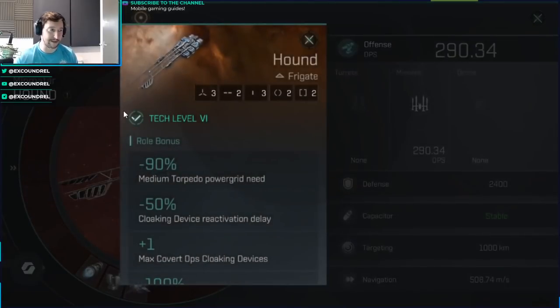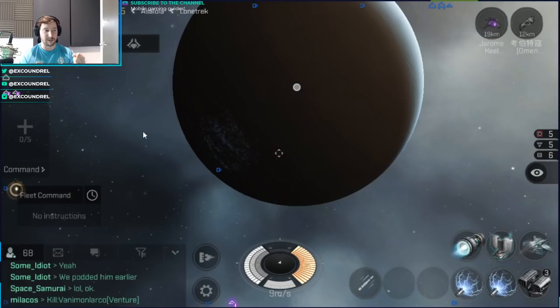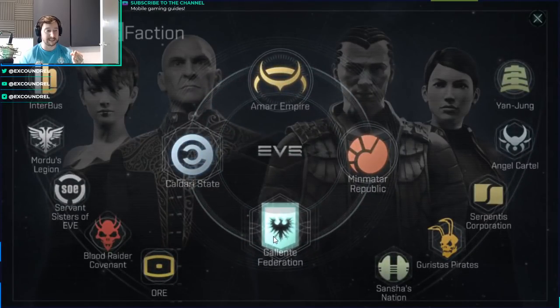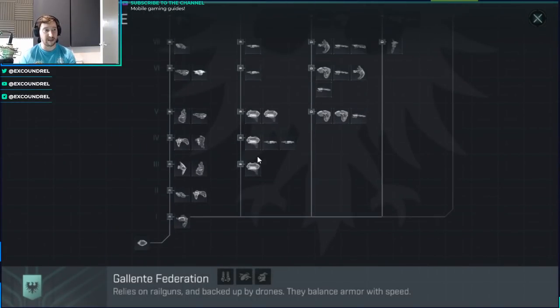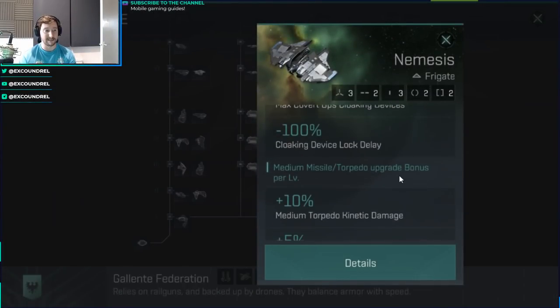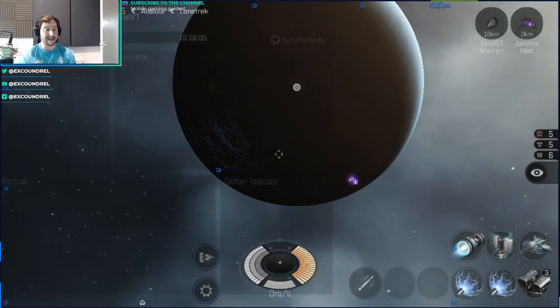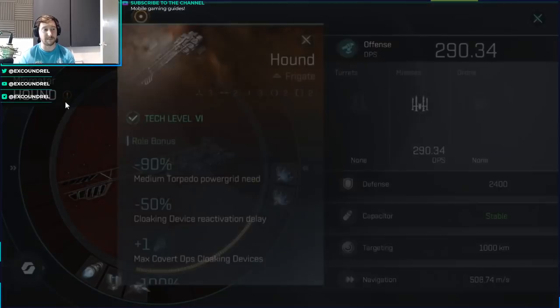So the Hound — let's talk a little bit about it. It is a tier 6 frigate, and every single one of the four major races — Amar, Galente, Kadari, and Minmatar — have a stealth bomber: the Manticore, the Purifier, the Hound, and the Nemesis. All of them have stealth bombers and they all get slightly different bonuses, but there is a reason I like the Hound. It is purely because of the speed and the flexibility of this ship, which is really nice for both PvP and PvE scenarios.